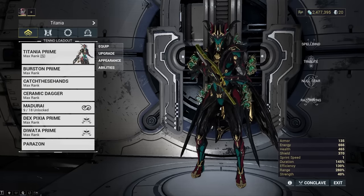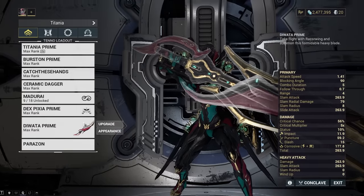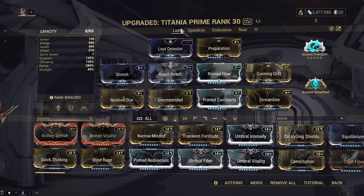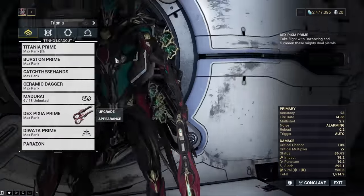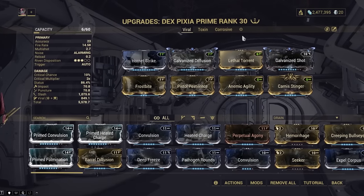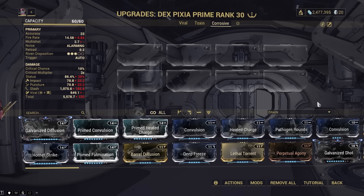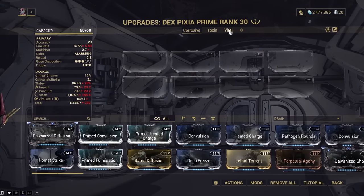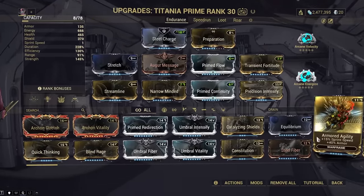My final tip: when using frames with exalted weapons, be very careful what loadout you're using. In the circuit, you don't get to choose your exalted weapon build separately — it copies the loadout number you're using for your Warframe. So if you're on loadout one your Dex Pixia will use build slot one, but if you select loadout three in the circuit your regulators will pull from pistol slot three, potentially leaving you with an unmodded build. To avoid this, pull your preferred exalted weapon build and your Warframe build both into slot one so you always know exactly what you're getting.